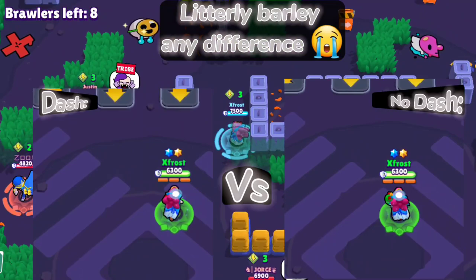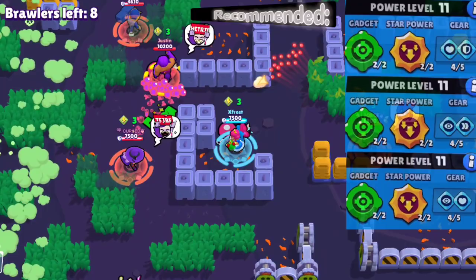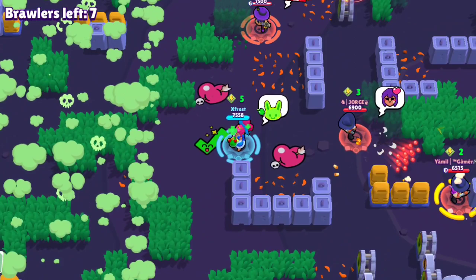Now for gears — there are a lot of options for Shelly but the best ones I like to use are Health and Shield. For certain maps with bushes, I'd suggest the Vision gear, as it's insanely good and underrated. You can combine that with Speed, but I'd suggest Health or Shield as well.